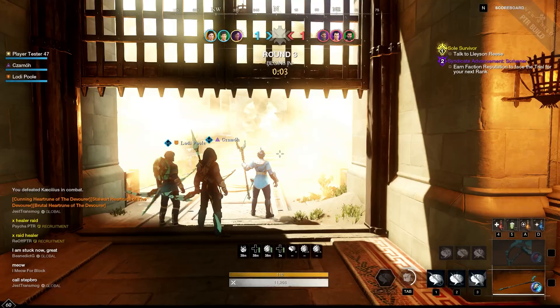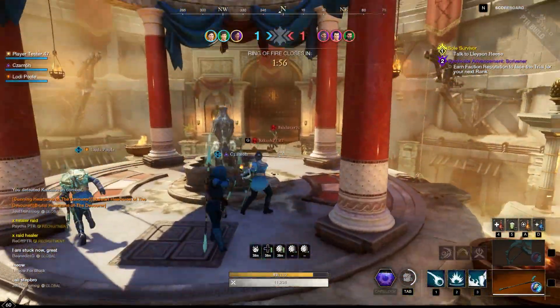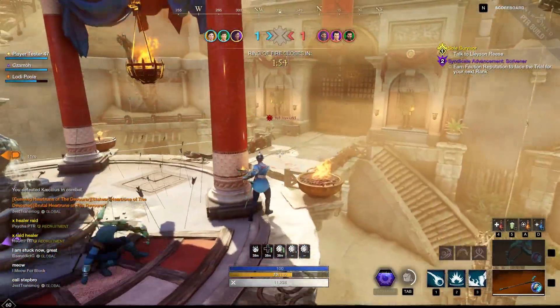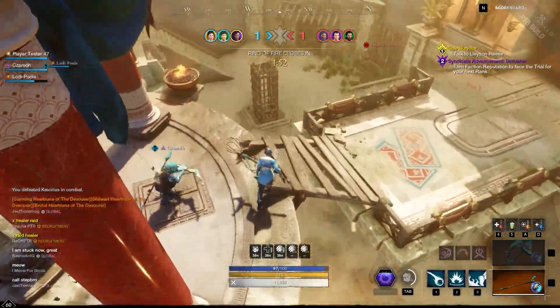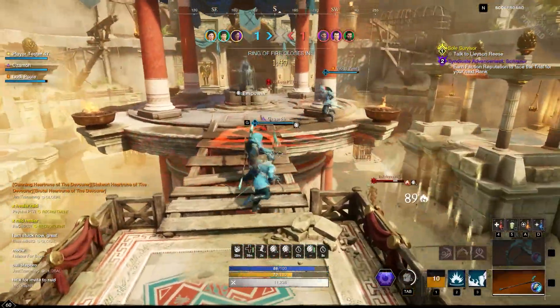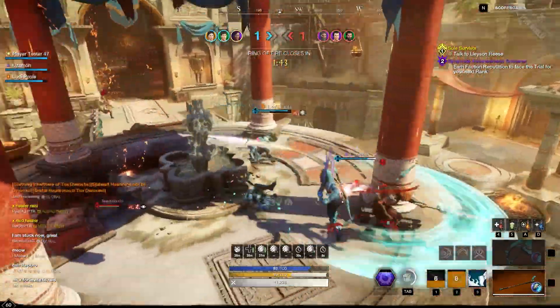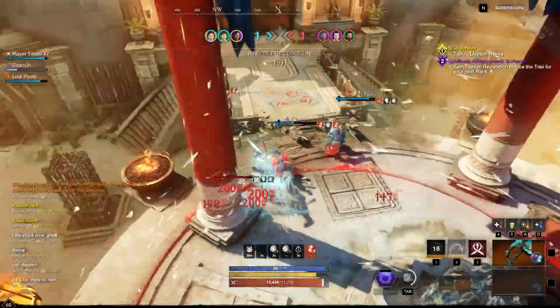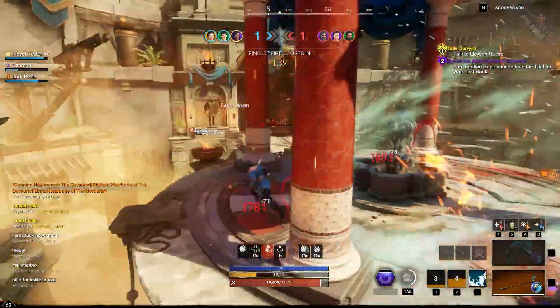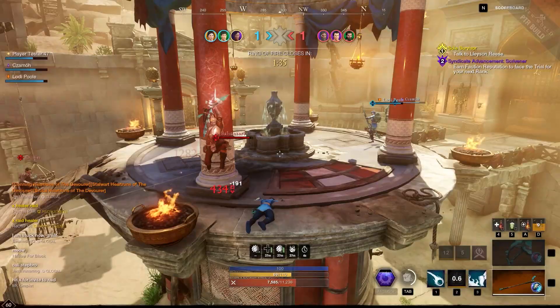I played about two and a half hours of arenas on the PTR and the weapon balance actually feels pretty decent. Bow still feels like it hits really hard when I'm fighting against it, but maybe not as hard as before. Bow is one of those that just has really good cancel burst damage, so I think it's kind of tricky to find that perfect balance point for it. My bow players watching — I'd love to hear what you think about the bow changes and whether it's too much, in the right spot, or maybe not enough.